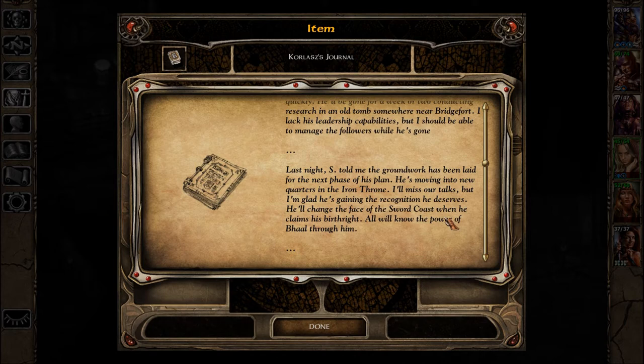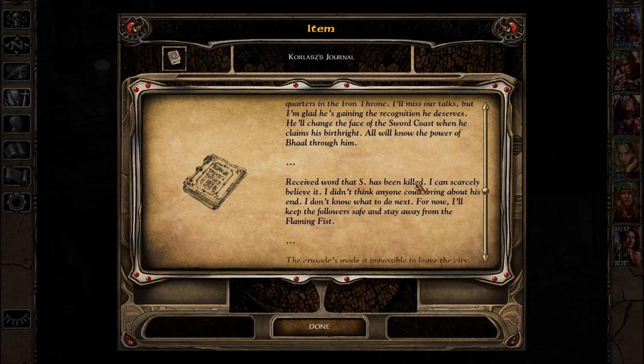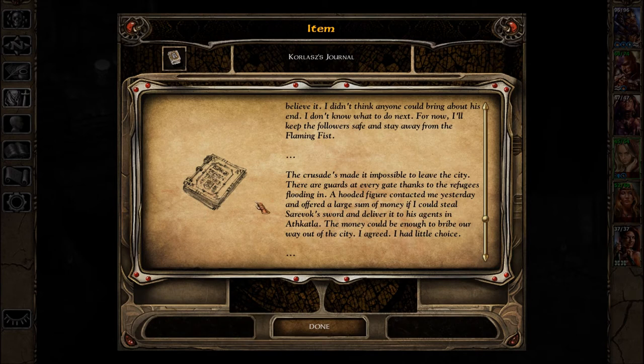Doubt it's Slythe. Last night, S told me the groundwork has been laid for the next phase of his plan. He's moving into new quarters in the Iron Throne. It's pretty clear it's Saravak. I'll miss our talks but I'm glad he's gaining the recognition he deserves. He'll change the face of the sword coast when he claims his birthright. All will know the power of Baal through him. Then: receive word that S has been killed. I can scarcely believe it. A hooded figure contacted me and offered a large sum of money if I could steal Saravak's sword and deliver it to his agents in Athkatla. I agreed - I had little choice.